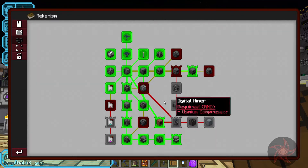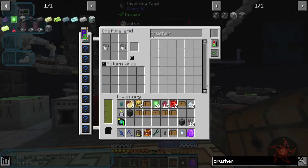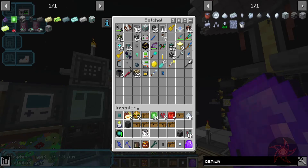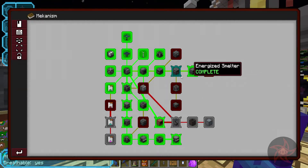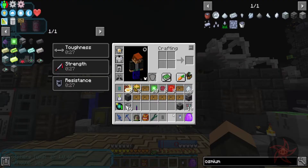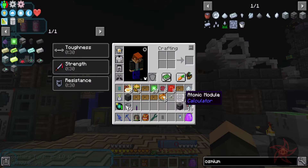Alright, but now I've got a ton of Mekanism machines. We've got gourmet venison burger, southern style breakfast. We've got purification chamber quest done, rotary condensitrator, chemical oxidizer, chemical infuser, chemical dissolution, chemical washer, and then the chemical crystallizer — all done. Would the crusher work? Because it has buckets of lava in the recipe. Oh yeah, that one's fine. Crusher is done. Then we can get into the pressurized reaction chamber and the biogenerator. The osmium compressor was unlocked beforehand — that's going to be an important one too.